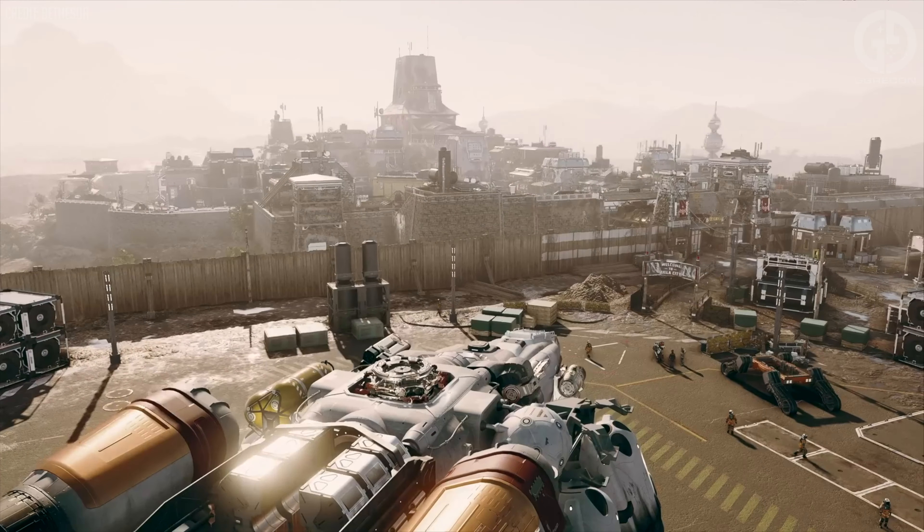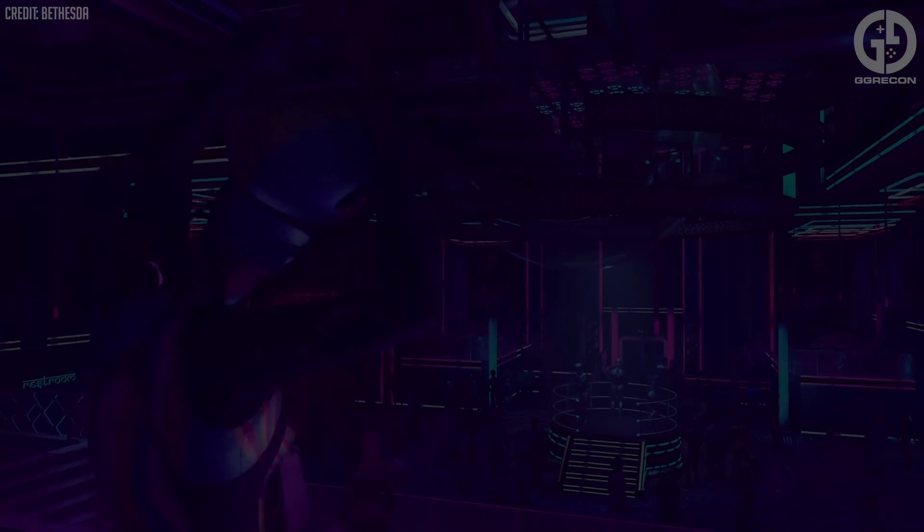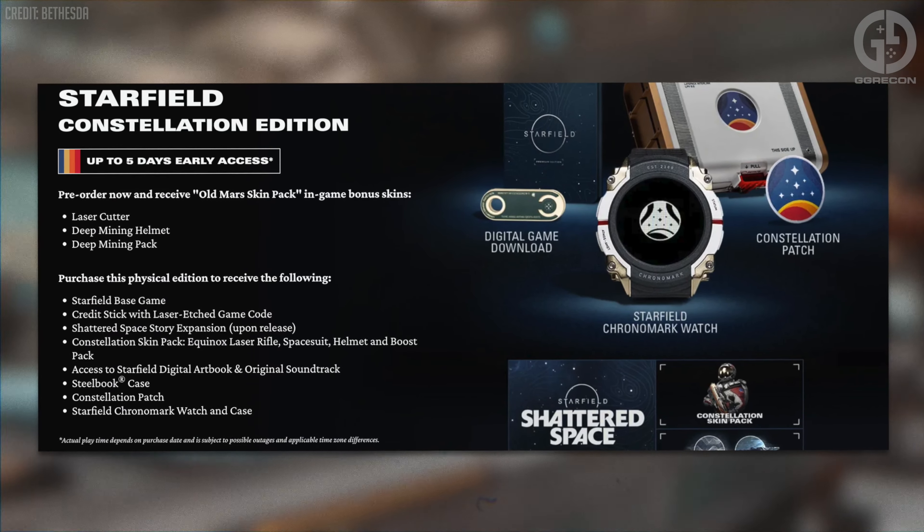Bethesda just keeps providing the Ws, and in a recent blog gave out a handy guide to the exact release times across the world. If you've splashed out on the Premium Edition, Premium Edition upgrade, or the illustrious Constellation Edition, then come September 1st, you'll be freely bold to go where no one has ever been before.